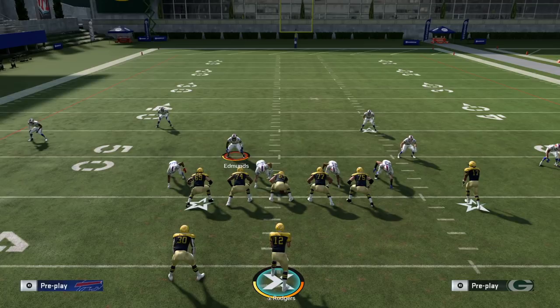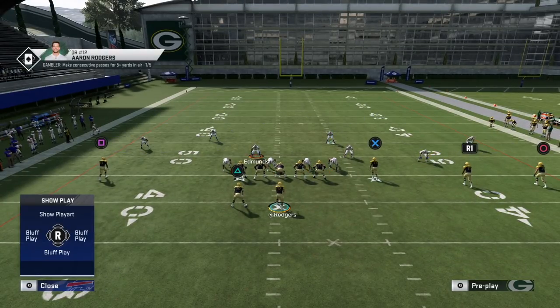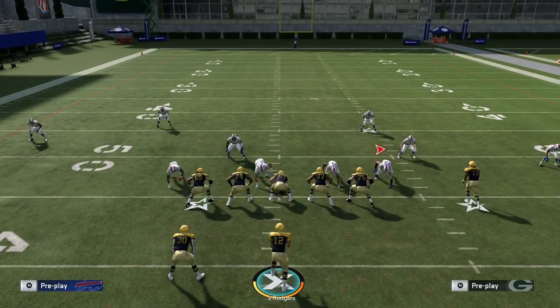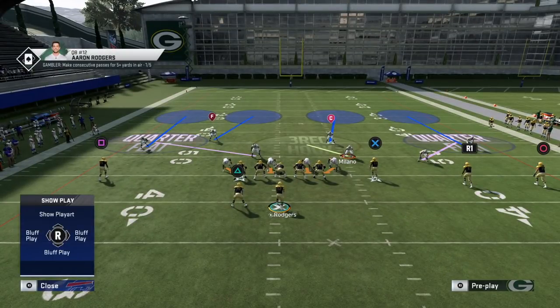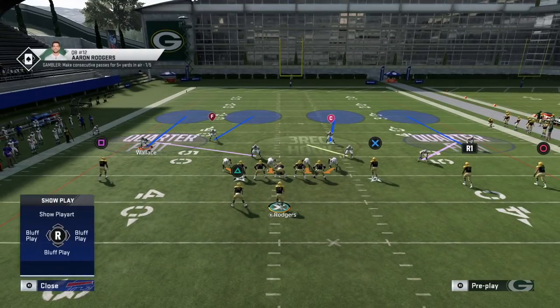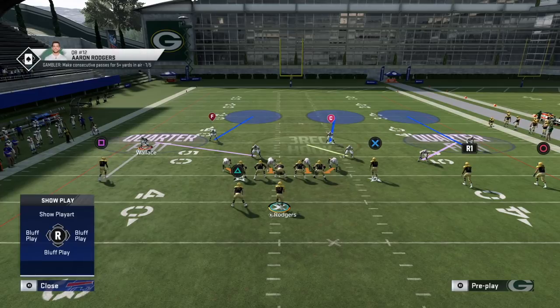On the left you have three over two: a cornerback, a weak-side safety, and the Will linebacker over the running back and wide receiver. On the right you have four over three with the strong safety, the cornerback, the nickel defender, and the three-receiver hook — which will likely be your user defender — over the three wide receivers to the trip side.